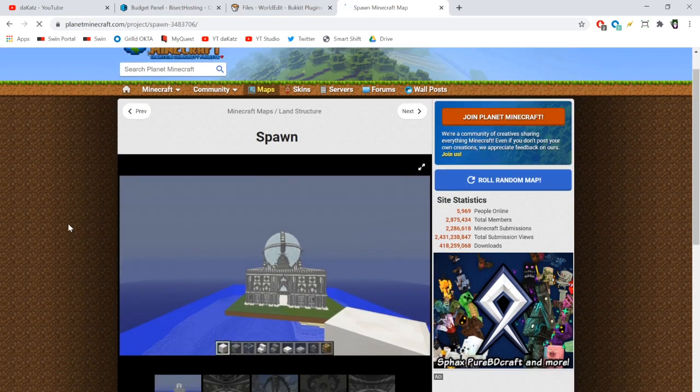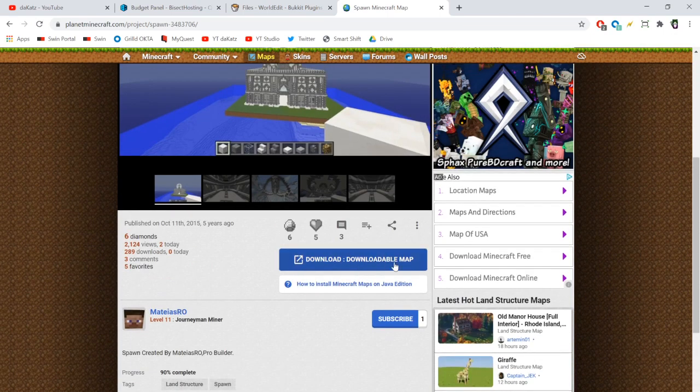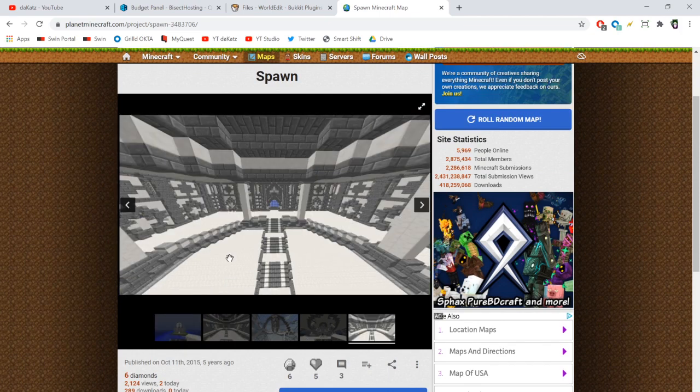The download might be a world file or a schematic — what we want is schematics, since schematics work with WorldEdit. If you download a world file, you'll want to get the Multiverse plugin to import the world, and then using WorldEdit you can copy the spawn and transfer it to your survival world. If you want a tutorial for that, let me know in the comments.